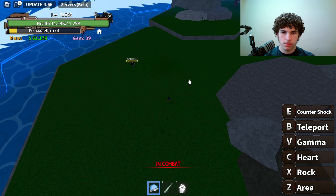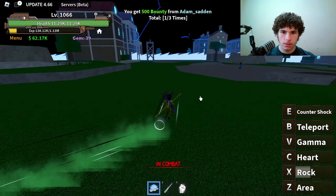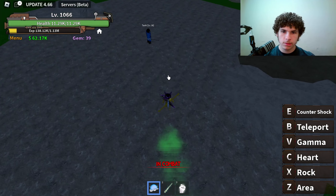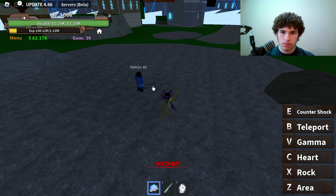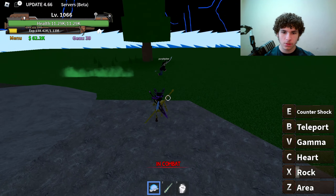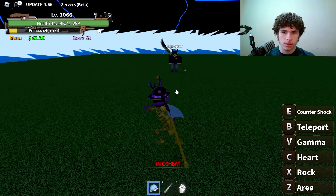Let me try that again — Rock — damn, it does so much damage. Let me use Rock again — it's just one-shotting the boss. The Control fruit damage in this game is crazy. Alright, next ability is called Heart.